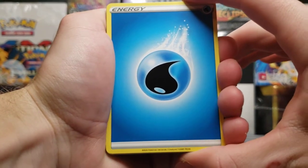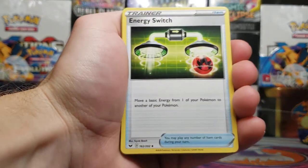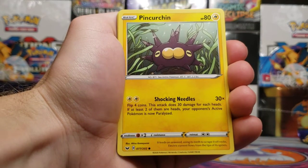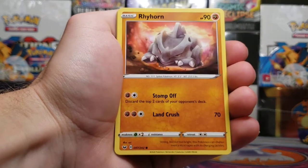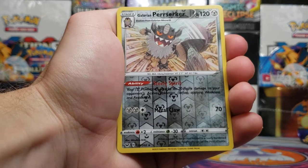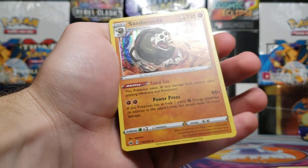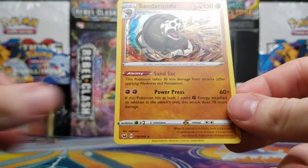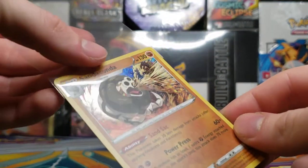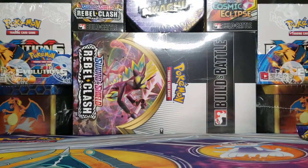Water type energy, Galarian Linoone, Energy Switch, Bisharp, Sobble, Perterchin, Blipbug, Rhyhorn, Minccino, Galarian Obstagoon — reverse holo, which is a nice rare card — and a Salazzle holographic rare. I do like the holo foil pattern they've come up with for these new sets in Sword and Shield.